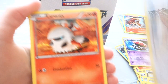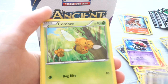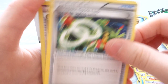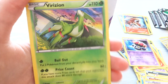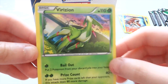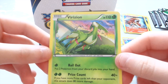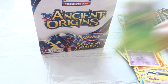We have Meowth, Larvista, Cotney, Galette, Combee, Forest of the Giant Plants, Flareon, Sceptile Spirit Link. Our Reverse is Tyranitar Spirit Link. And our final Rare — very nice — a Roserade Hollow. You can't really tell from this angle but it's very faint. There we go, at that angle. Very nice.